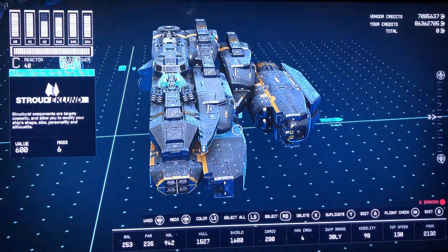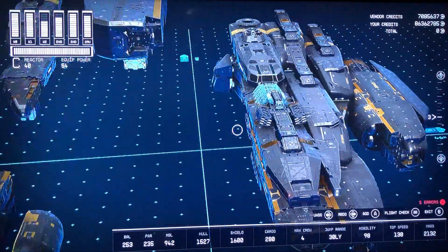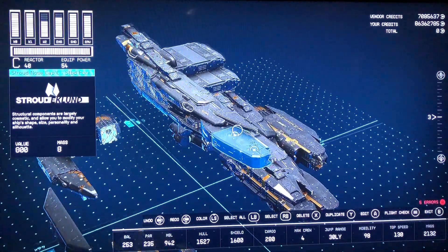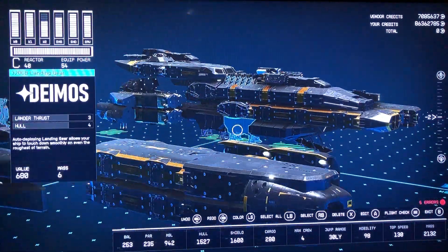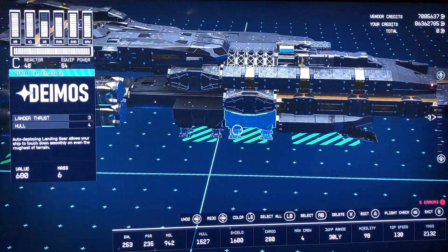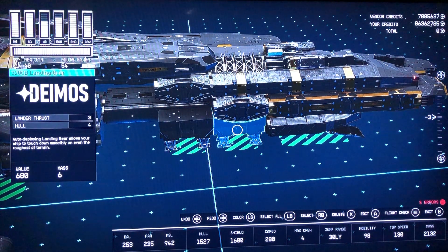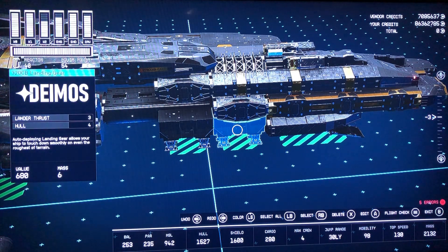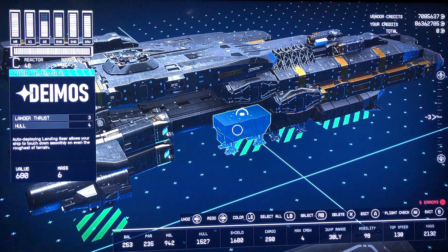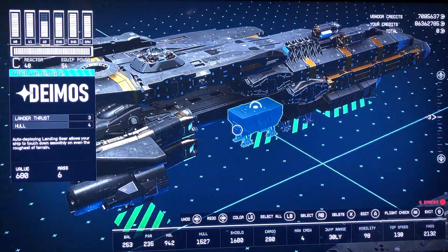So basically, this half side — you'll see what it looks like finished, and I'll show you what it looks like on this side up top right here. From the start, you're gonna want this Deimos landing bay, and then you're gonna want to have your Deimos landing gear. You can put other landing gear here, whatever you prefer. There's also the Nova Galactic, which gives you four landing thrusts — you can put that in here as well instead, if you want. It just needs to be a one-by-one slot right here.